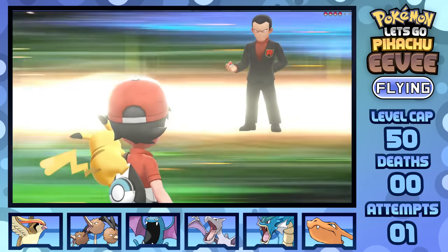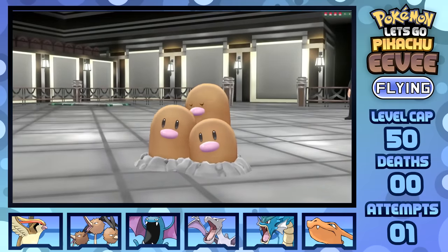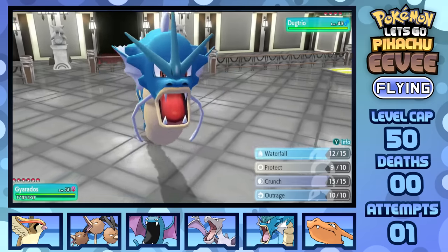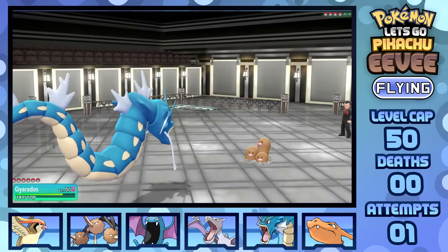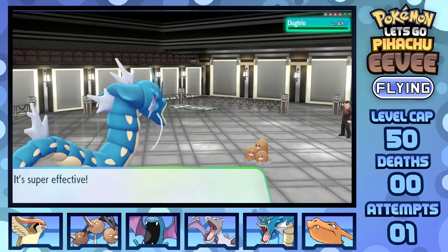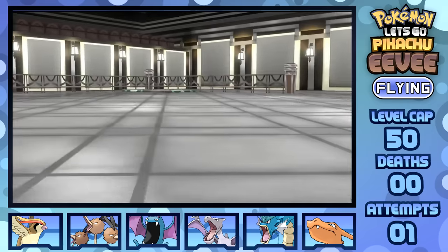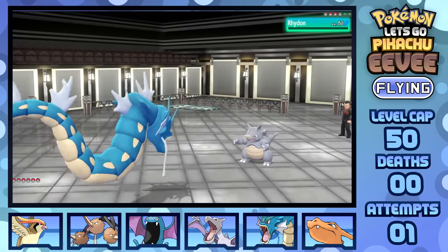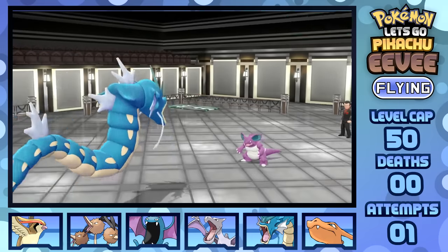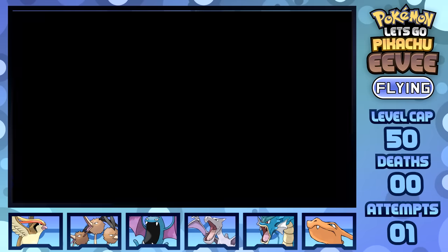I've once again reshuffled the team, bringing back Golbat over Butterfree, considering we're going against Rock types — though my whole team's weak to it, so may as well bring in as few Quad weaknesses as possible, barring Charizard since it takes care of Dugtrio. Waterfall is just the name of the game here with Gyarados — taking a Slash from Dugtrio and Waterfalling it, Waterfalling the Rhydon, Waterfalling the Nidoqueen, and last but certainly not least, Waterfalling the Nidoking to win the fight, all while taking only a single attack.